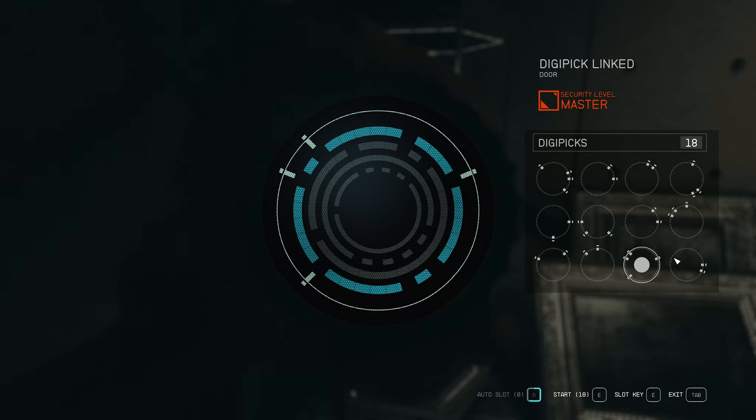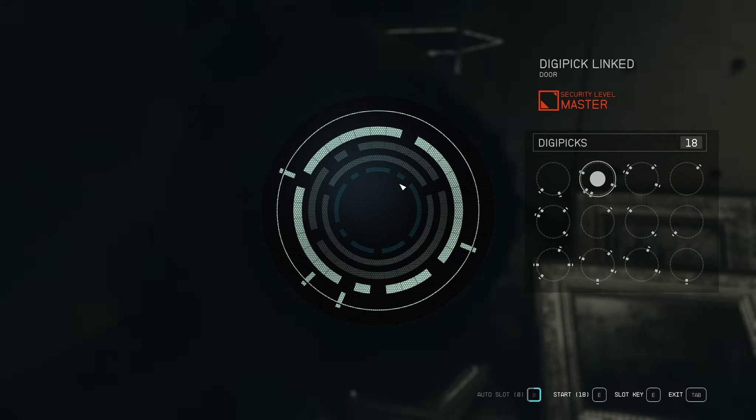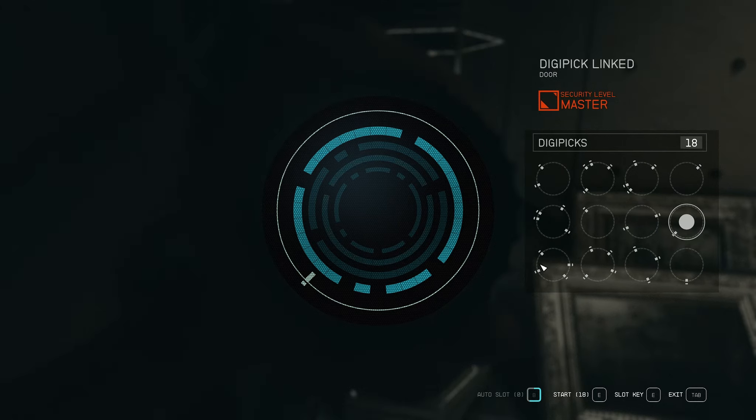What you're looking for are pins that can only be slotted into one ring. For example, this pin can only be slotted on the outside ring. It doesn't mean it's definitely correct, but it's more likely to be. If you find that the majority of your pins match many rings, I'd suggest quitting and going back in. You want pins that only go to one ring — that makes things ten times easier. The fewer pins you have that fit all rings, the easier it is to crack the lock.